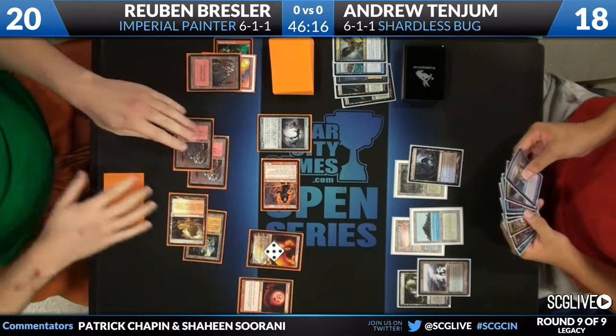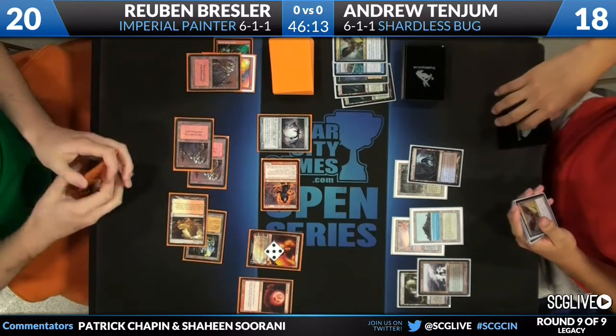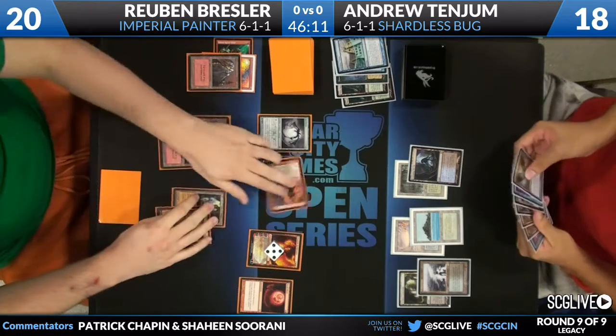He drew another sorcery-speed spell — Visions. Goes in the tank, comes out with anything. I guess it doesn't matter. Ships the turn.